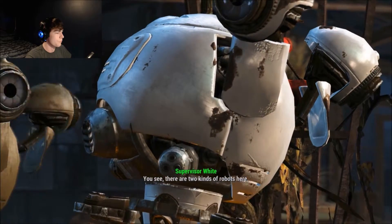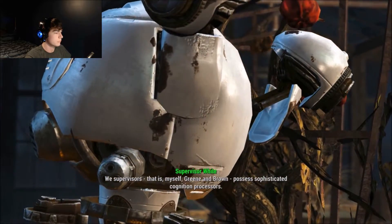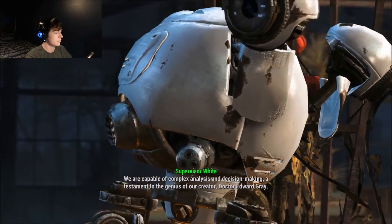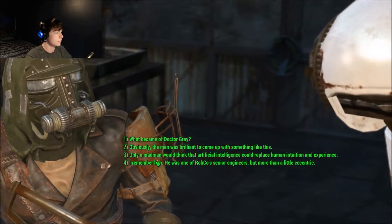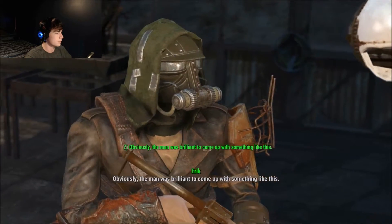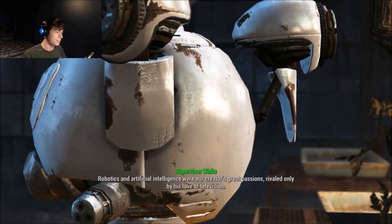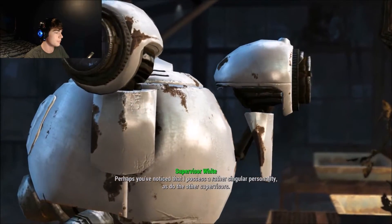You see, there are two kinds of robots here. The worker drones carry out labor and maintenance. We supervisors — that is myself, Green and Brown — possess sophisticated cognition processes. We are capable of complex analysis and decision-making. A testament to the genius of our creator, Dr. Edward Gray. Cool. Obviously the man was brilliant to come up with something like this. I could hardly have said it better myself.